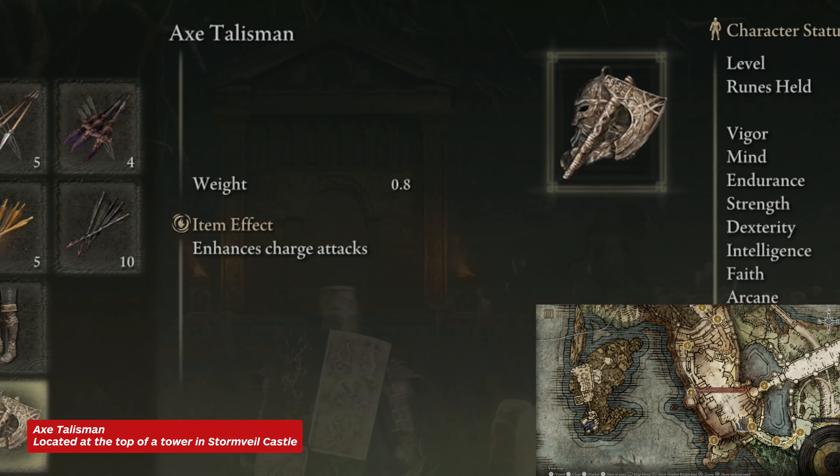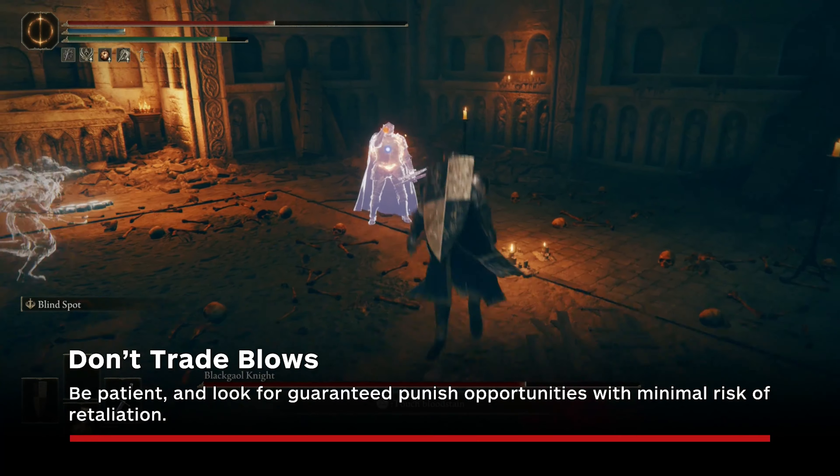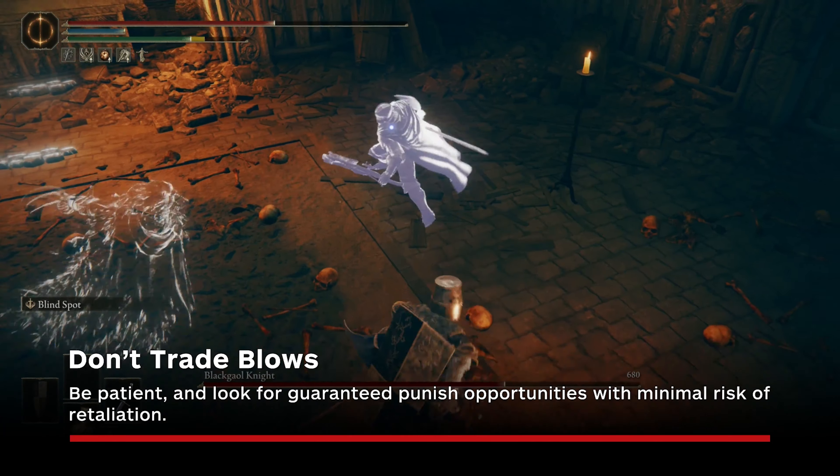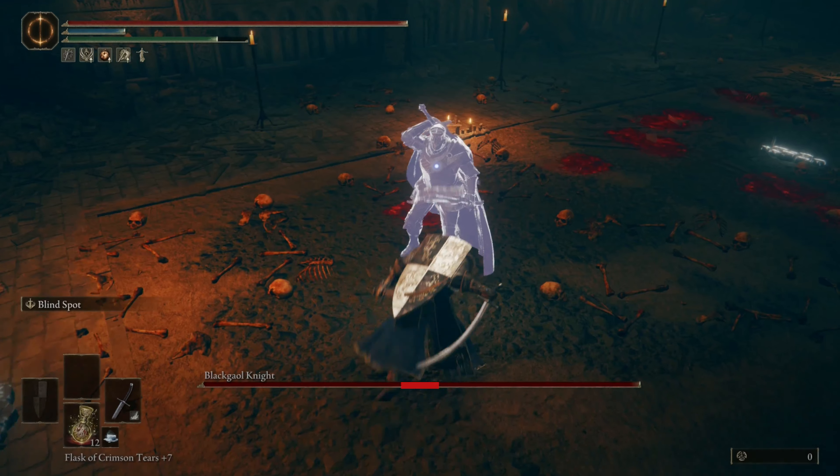For general recommendations regardless of what build you're using: you don't want to trade blows against the Blackgaol Knight, so instead be patient and wait for safe punishment opportunities. The most obvious one of these is when he fires his barrage of crossbow bolts — you have enough time here to even land a full-on two-handed charge attack.